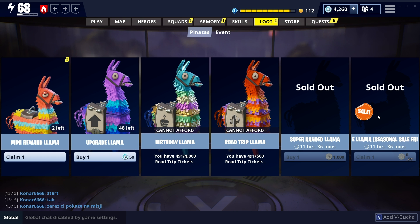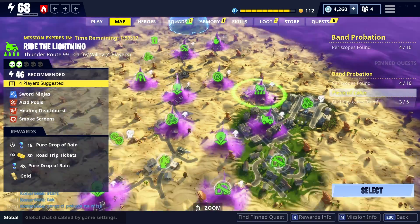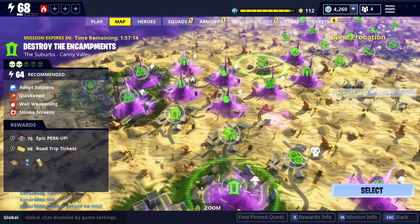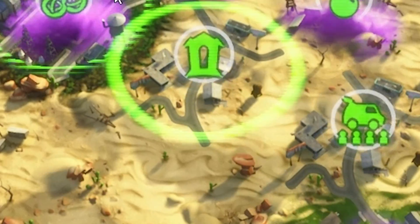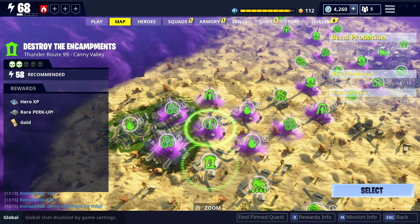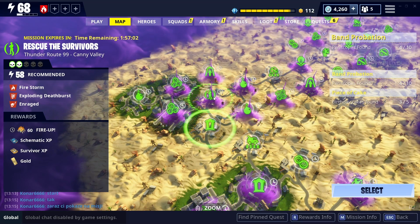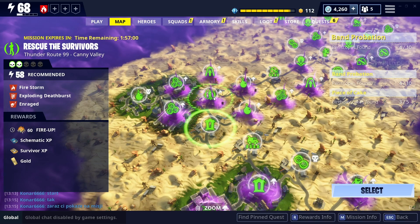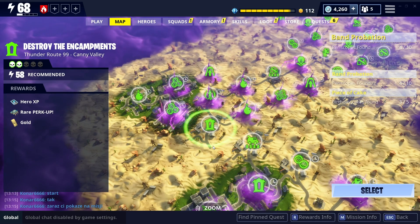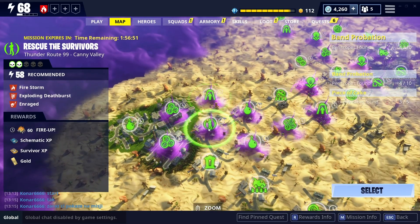All the other llamas are definitely fair game. Now the other way to do it - missions. I saw on Reddit someone saying you want to be going for encampments and rescue the survivors. That's partly why I made the video - they're the worst ones you can go for. The main reason being once you go into these missions you're locked in for about 15 to 20 minutes, so you're going to take 20 minutes to get the same amount of road trip tickets that you can get elsewhere.